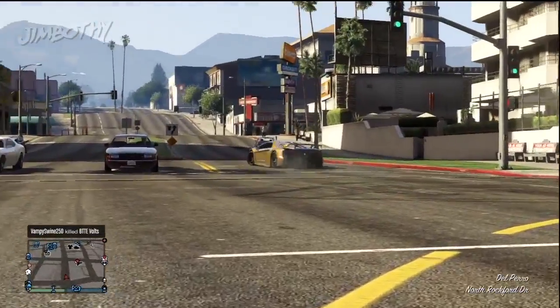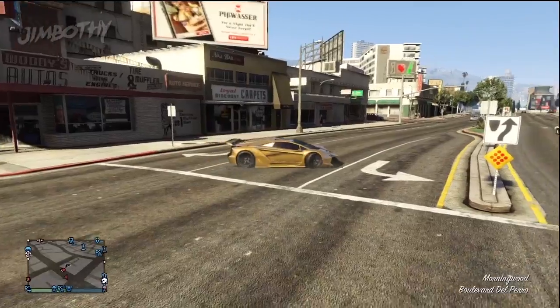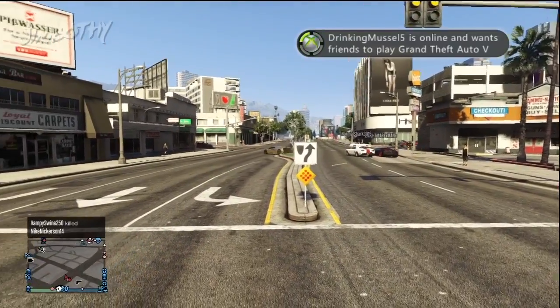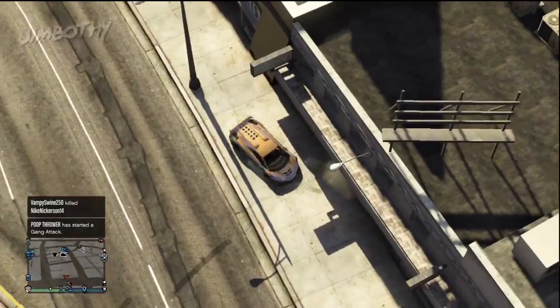We're experimenting on my favorite car, the Zentorno. Head on down to LSC — Los Santos Customs for you noobs — and simply select gold from the metals palette.